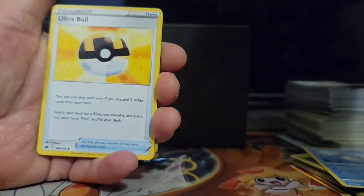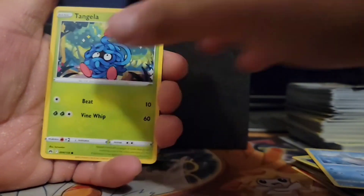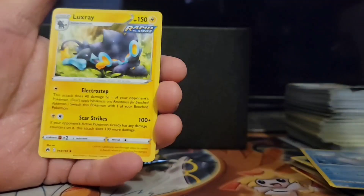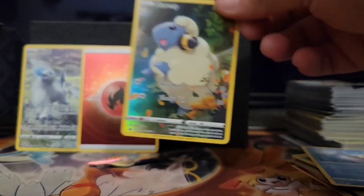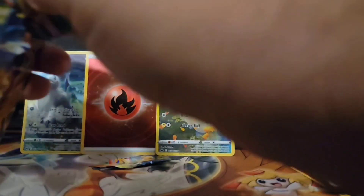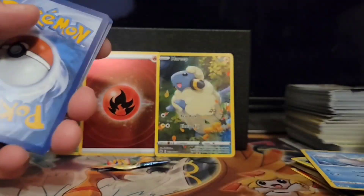Two, three, four. We got Fighting, Ultra Ball, Draftrig. Oh, I don't have that one! Oh, I don't have that one — that was cool. Nice looking one. I don't have that one — I think I almost have all of those. Makes a big picture with all the cards, so that's nice. We got a few packs left.